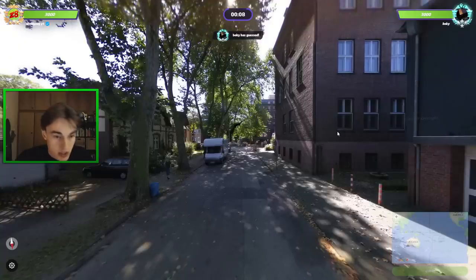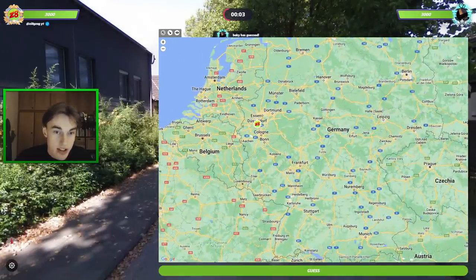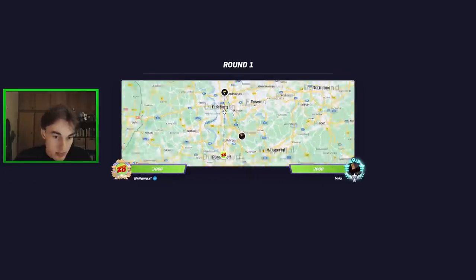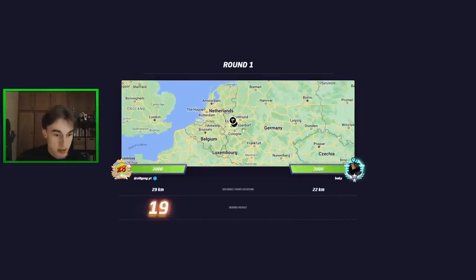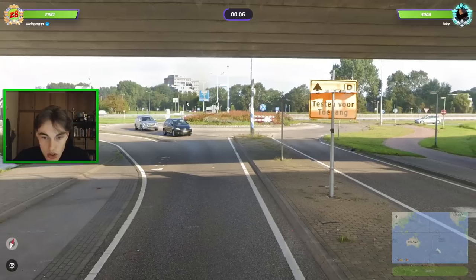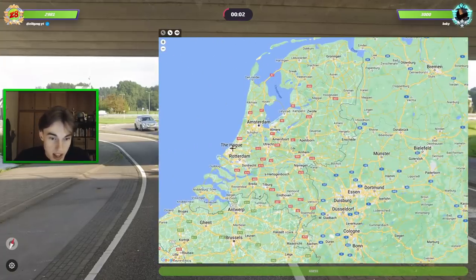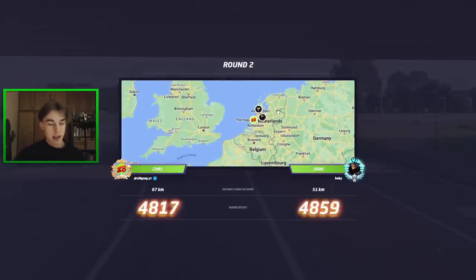All right, game number two. I was late to load in here. I'm just going to go for the Ruhr area — seems safe enough. It ends up being in Duisburg, so not a terrible result, especially considering I loaded in late. We should be somewhere in the Netherlands, I assume, with the yellow rear plates. He may know where these places are, but I am just going to go for The Hague and hope that it's a good hedge. Ends up being north of Amsterdam — no massive damage done.